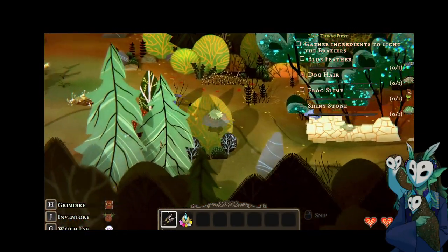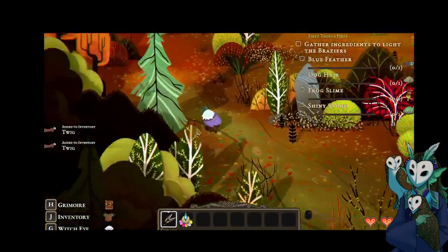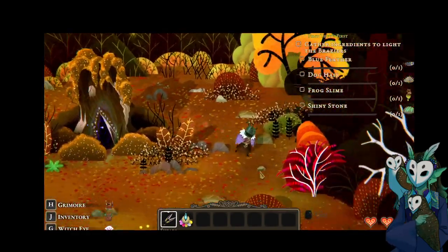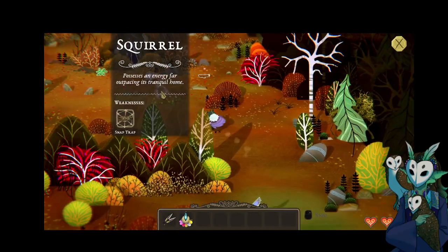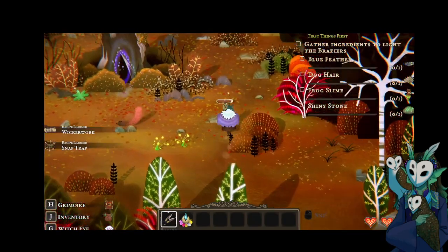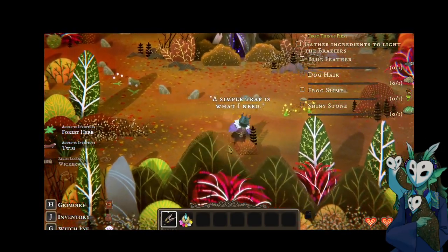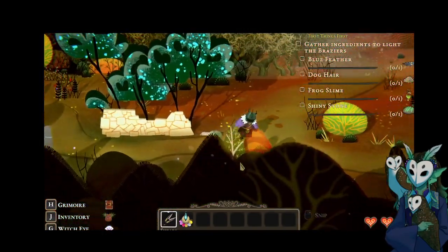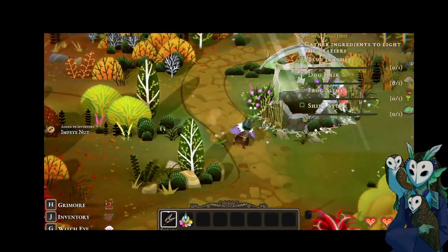I'm going to be running around for a while. I really like the art style in this. I want to observe the squirrel — I was told to observe the squirrel. I missed a forest herb. So that is clarifying that I do need to make the trap in order to make that work. I think the way to go is down this path — a well-wisher.